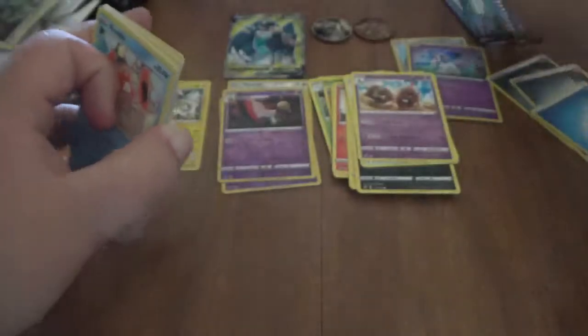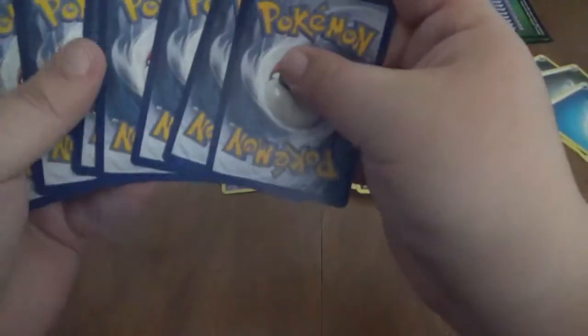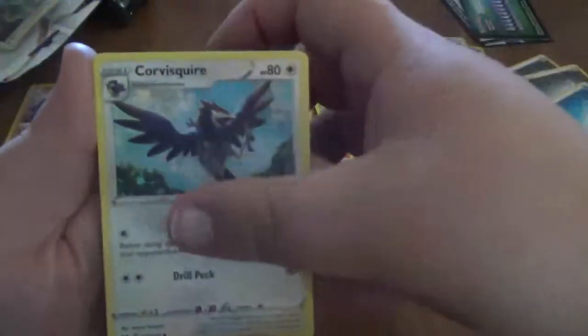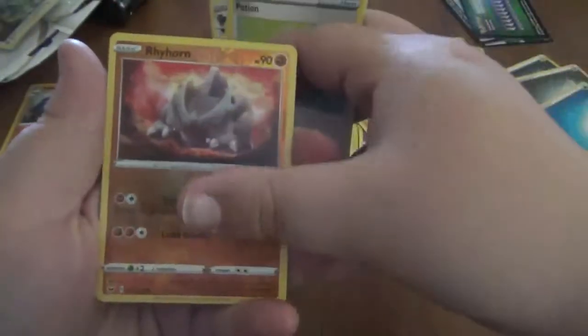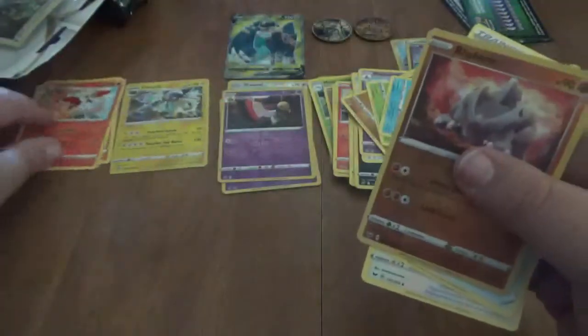Sword and Shield. Well, now we know — it's a green code. Get rid of the commons — Corsola, Great Ball, Potion. Reverse Rhyhorn, and Cinderace, regular rare.